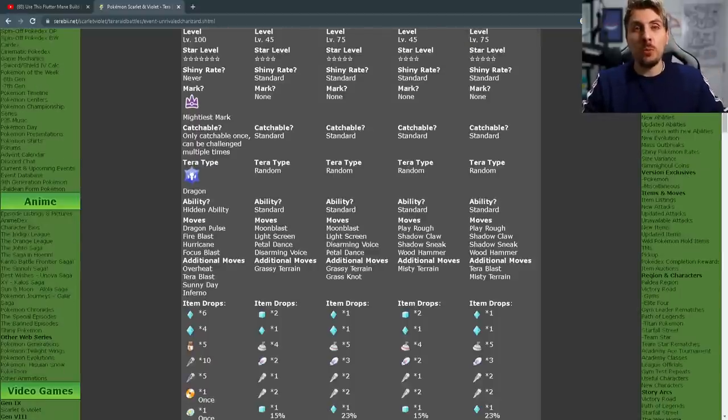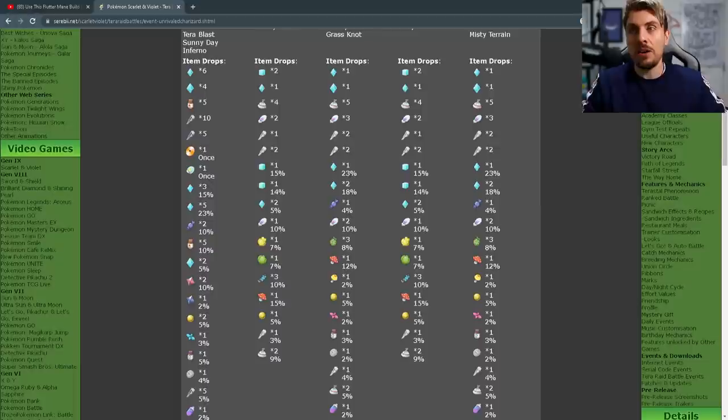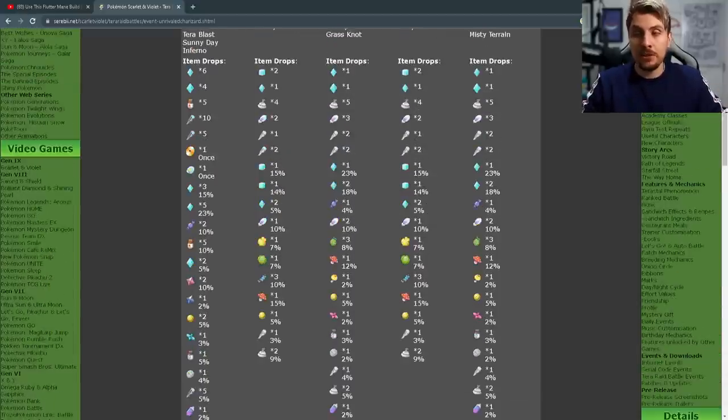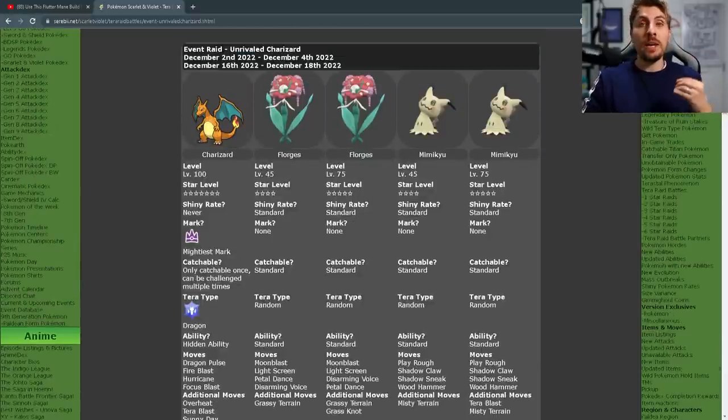Once you've got the Charizard, the item drops from the seven-star raid are incredible. You're going to get a bunch of large and extra-large candies, Calciums and other vitamins great for EV training, Tera Shards for changing Tera types — specifically Dragon ones — TMs, and the Ability Patch, which is an amazing item, along with a long list of really useful items.